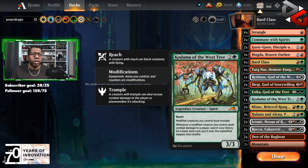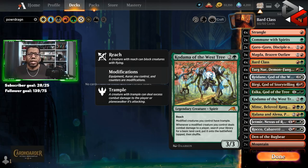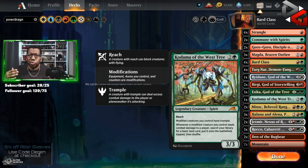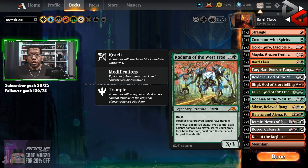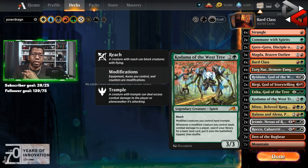Then we have one Kodama of the West Tree. We do have enough basics to go fetch out a few, but we're mostly playing this as another cheap option for trample. Sometimes you're at a stalemate, but you can pump your creatures to a six or eight and can't quite punch through — Kodama can solve that. Also, if you get to attack with a couple things, getting those lands is pretty big, because once you start comboing off with Bard Class you don't stall out because you have all the mana you need.